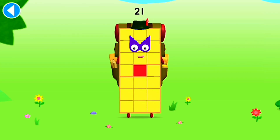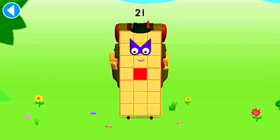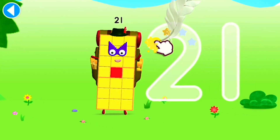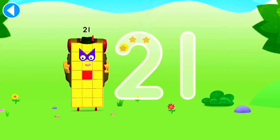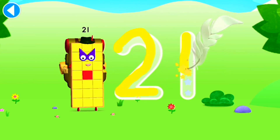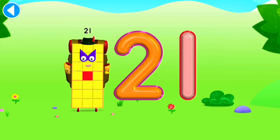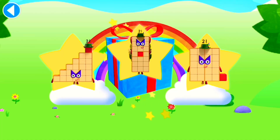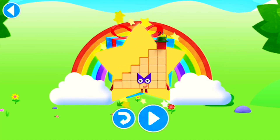This is number block 21. This number block is made up of 21 blocks. There's always more to explore. Try to keep your finger on the screen. Amazing! Well done! You've unlocked a sticker. Which sticker will you choose? You can choose another sticker next time. Try Spot On! Play again to unlock another sticker.